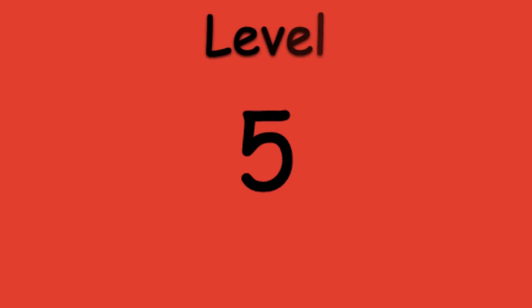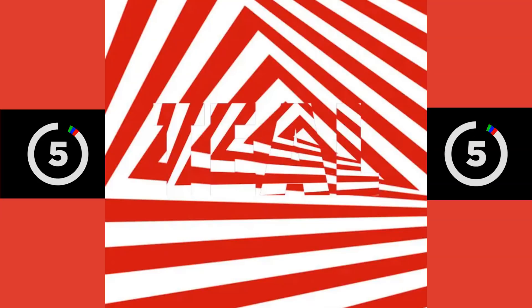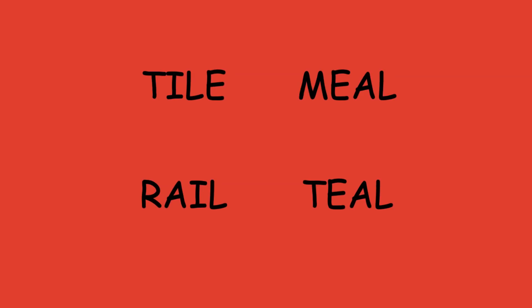Level 5. 5, 4, 3, 2, 1. Options: Tile, Meal, Rail, or Teal.